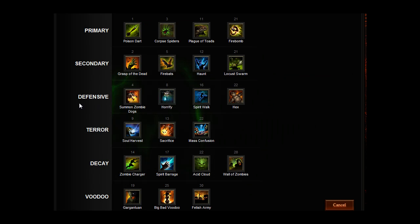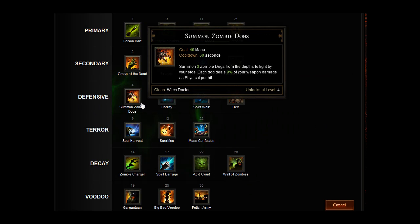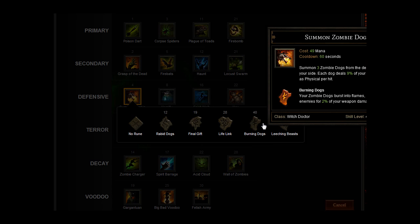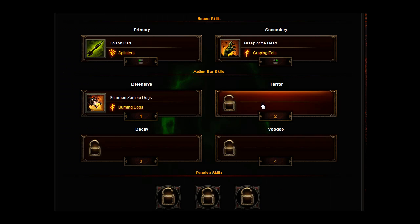For your defensive skill, we're going to go for Summon Zombie Dogs. Summon three zombie dogs from the depths to fight by your side. Each dog deals 9% of your weapon damage as physical per hit. And then if we go for Burning Dogs, your zombie dogs burst into flames, burning nearby enemies for 2% of your weapon damage as fire.